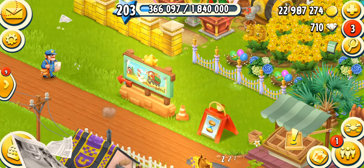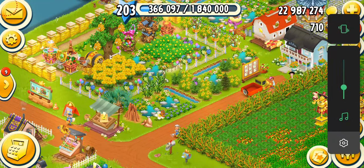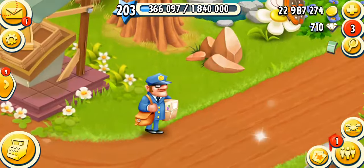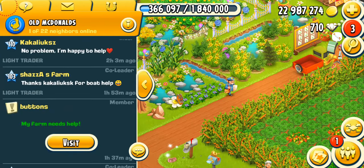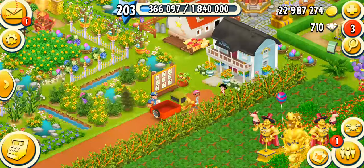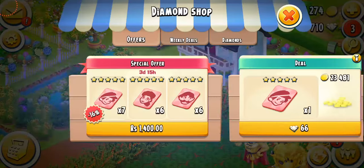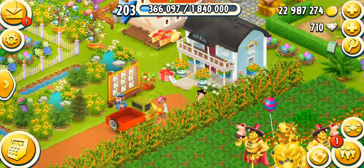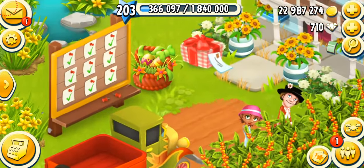All right, so here we go. This is the first look of my farm after the update, and the logo is pretty much the same. I see Alfred arriving with the package, and I'm sure they're going to have my diamonds. Let's see what's going on in the diamond section. I'm having some weekly deals. We're going to leave them right there. Thank you, Alfred, for the package.